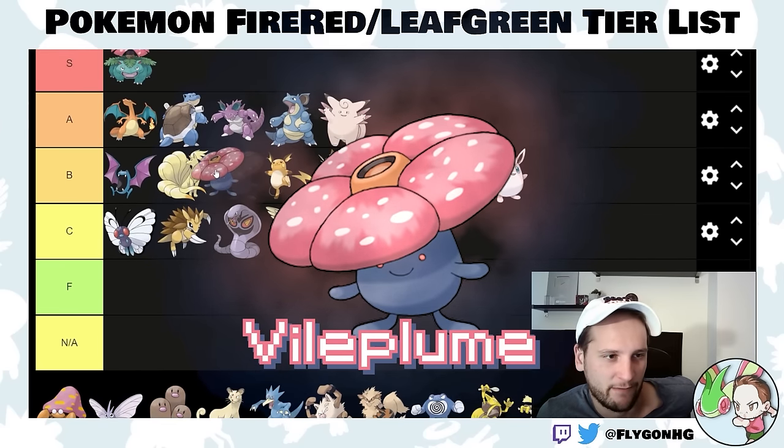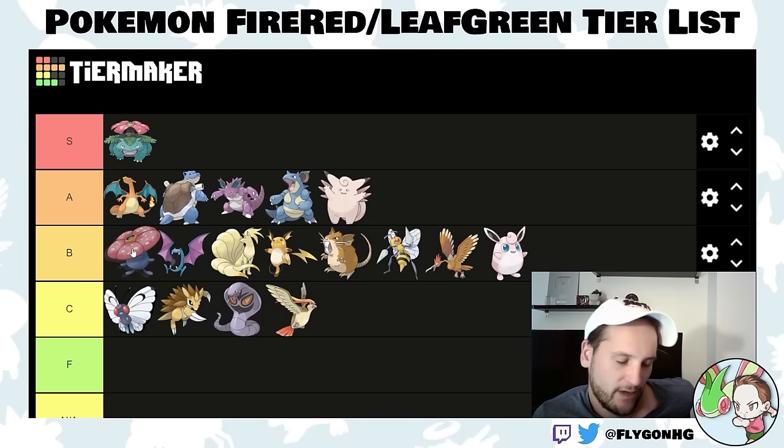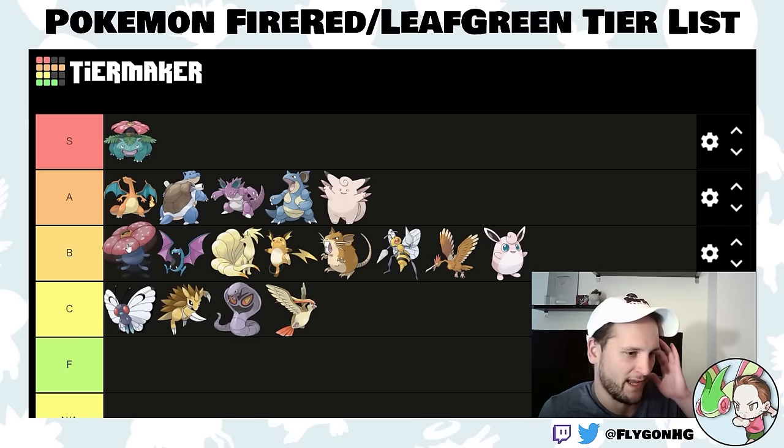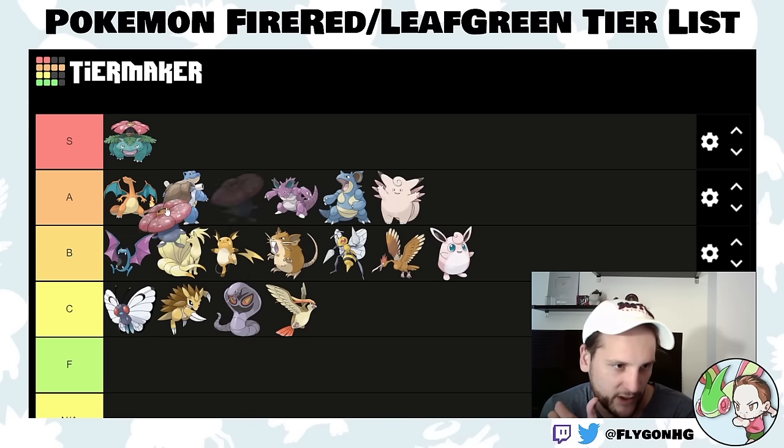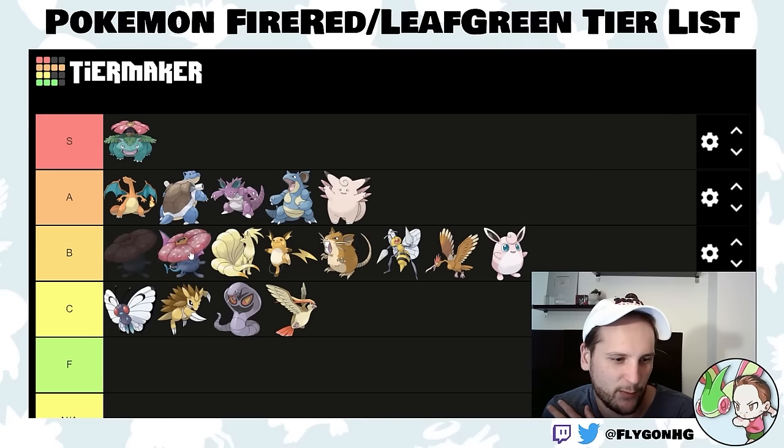Vileplume — it's another Grass-type, and Venusaur is always better. You do get Giga Drain pretty early via TM. It's okay into Bruno, but not good into Agatha or Lance, and doesn't help much with your rival if you chose Venusaur. If you went with Charizard and your rival has Blastoise, it's solid. I'll put it in high B-tier, a little before Golbat.